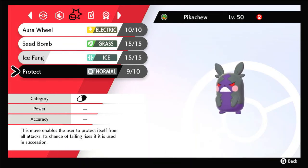Lastly, Protect becomes Max Guard, which is useful for stalling out an opponent's Dynamax turns. And in Morpeko's case, it's useful in switching Aura Wheel's max move type between electric and dark. Anyways, that was my Morpeko moveset. I hope that this moveset works for you. Have a nice day and thanks for watching.